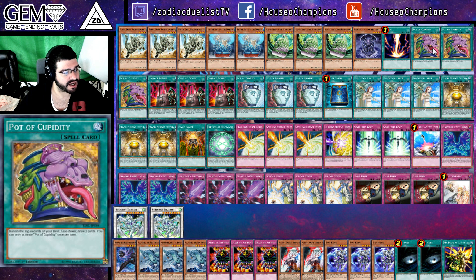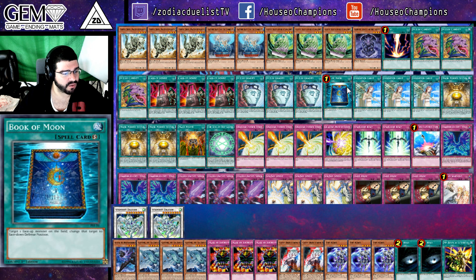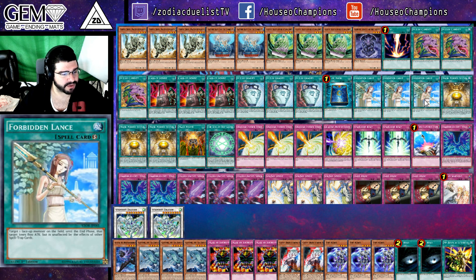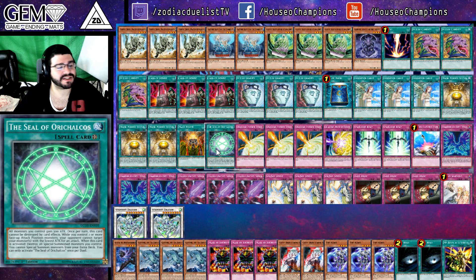1 Raigeki, 3 copies of Pot of Desires, 3 Card of Demise, 3 Pot of Duality, 1 Book of Moon, triple Forbidden Lance, triple Moon Mirror Shield, 1 copy of Mage Power, and 1 Seal of Orichalcos.